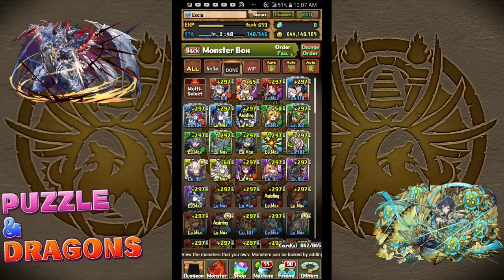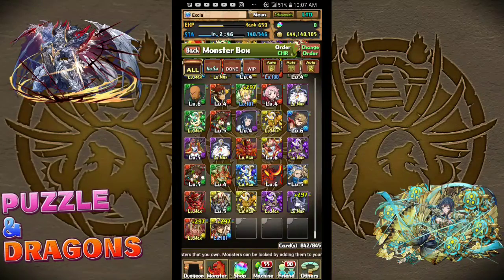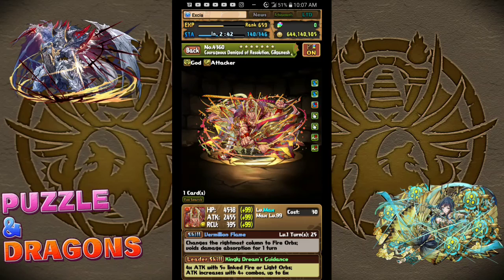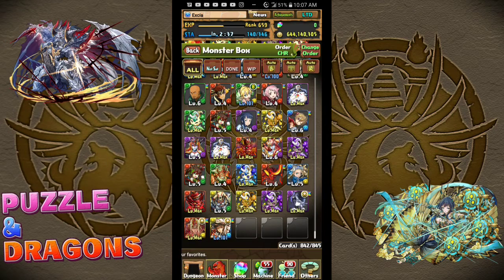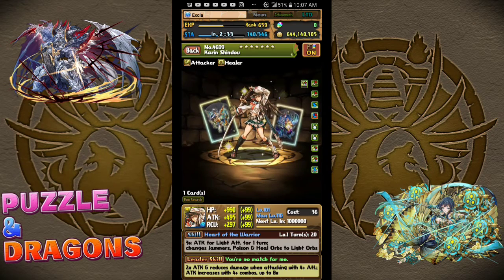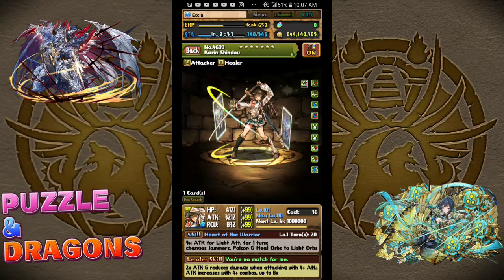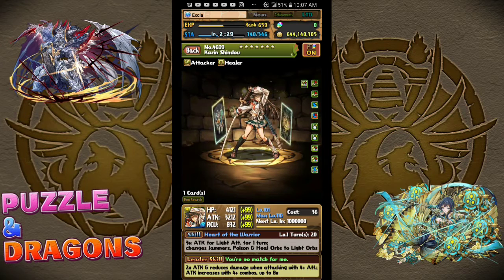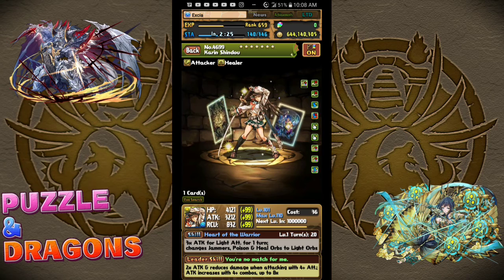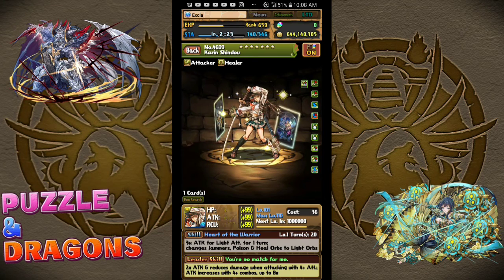In total, I got — first pull was Rish, second pull was Gilgamesh, which is pretty much a Fire Fujin, which I don't really need since I already have Aurea. And Karin Shindo — Attacker Healer. She's alright. She's harder to activate than Edward, but she does more damage than Edward.